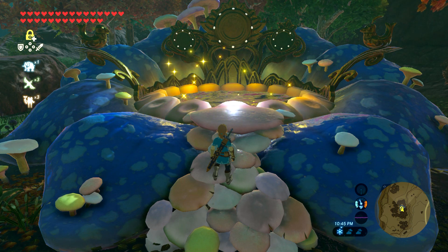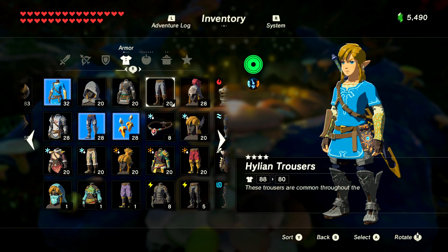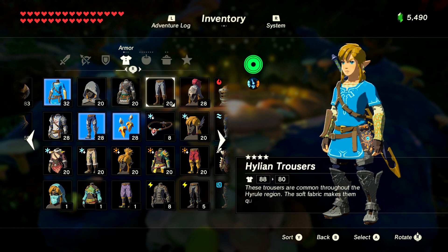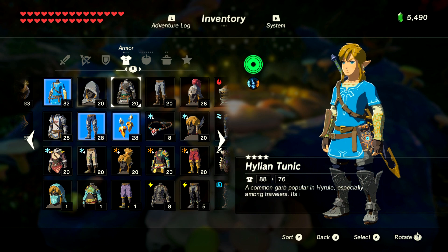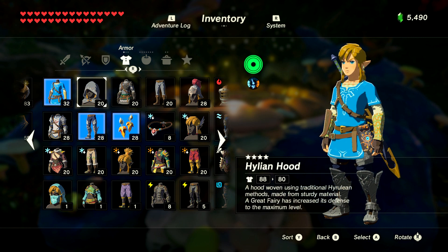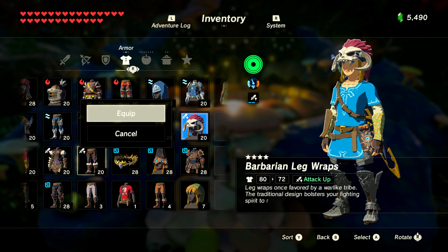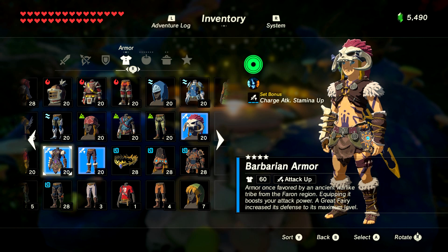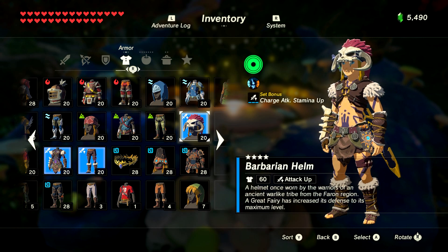First, let's cover how everything works with armor. The numbers in the bottom right corner of your armor pieces represent defense. Every piece of armor can be upgraded four times - four stars - and each upgrade requires different materials. Once you have all four fairy fountains, you can enhance everything fully. The number only means defense - nothing else. For example, the barbarian armor has an attack-up ability, but enhancing it does not increase that ability, only the defense. I have 60 total defense with this armor set fully upgraded.